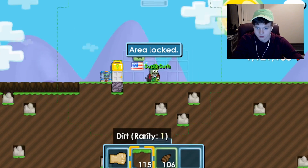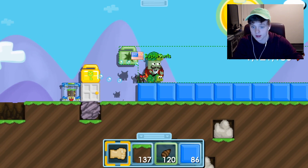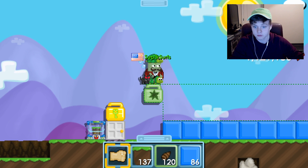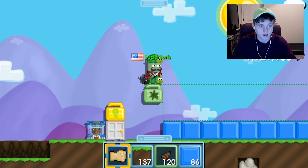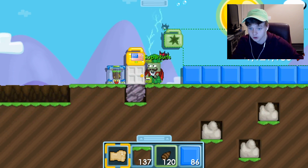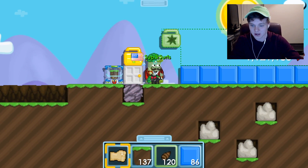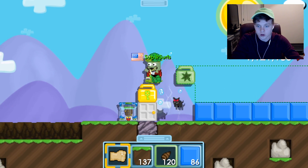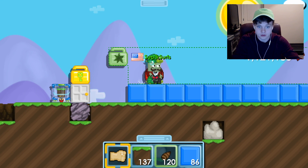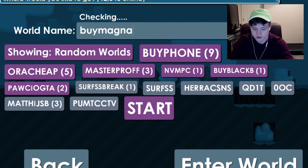I want to try something really cool. Now that I have this builder lock here, I could allow anybody to come into my world and farm trees or blocks, and they will be able to collect the gems while the seeds and blocks go to the Mag Plant 5000. I'll buy another one and put it there — one will be for blocks and one will be for seeds, and people can just come and farm whatever they want.